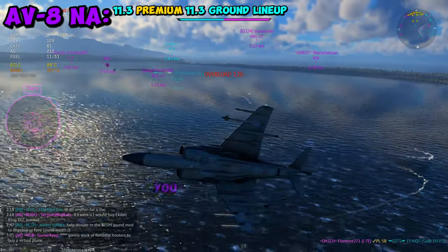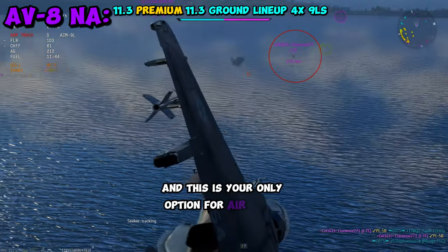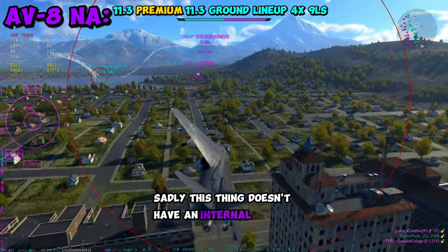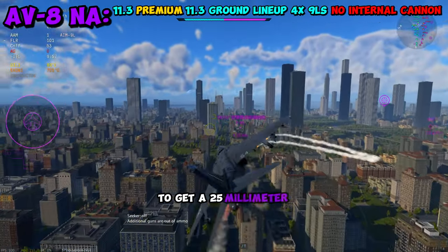Let's talk about its armament. You get access to four AIM-9Ls, which is pretty good for its BR bracket, and this is your only option for air-to-air. Sadly, this thing doesn't have an internal cannon, so you do have to sacrifice some of your maneuverability to get a 25mm GAU-12.